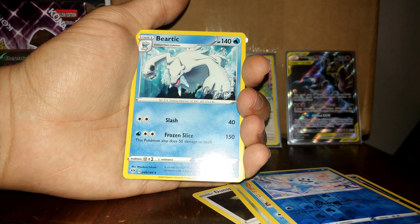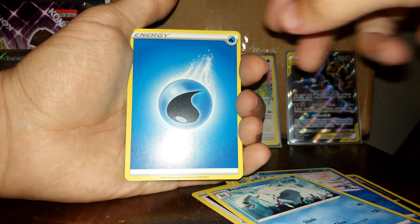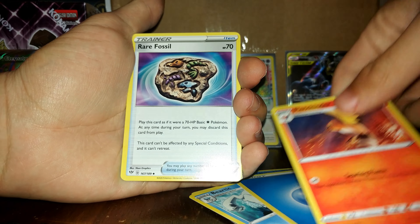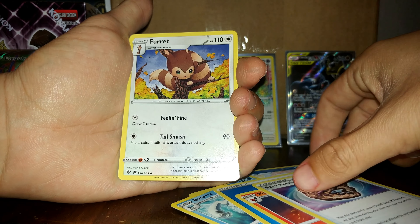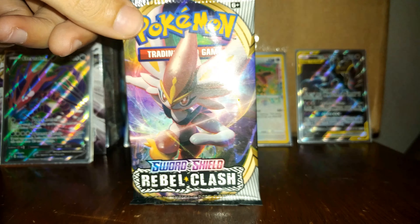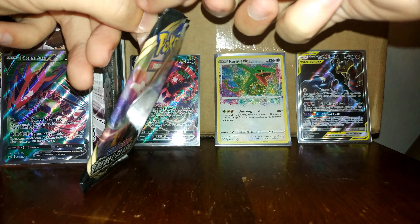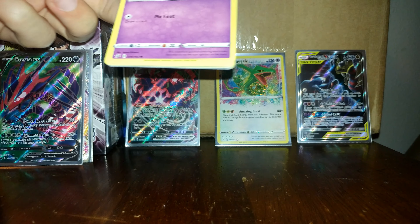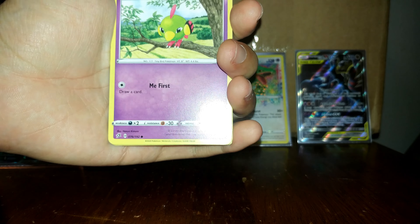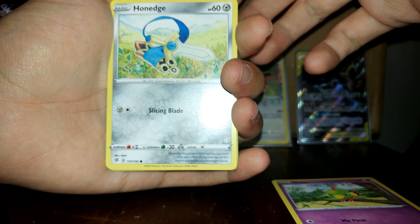Will the luck be on our side or will we be unlucky? Only time will tell. We got a Magmar — Heat Breath, flip a coin, if heads this attack does 30 more damage. Galarian Yamask, Surskit — I like the colors on that — Stufful, flip a coin if heads this attack does 40 more damage. Coughing. Gyarados reverse holo — that's a nice reverse right there. I'd call that a hit honestly.